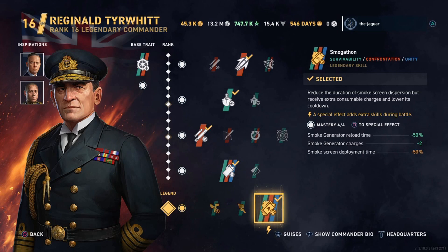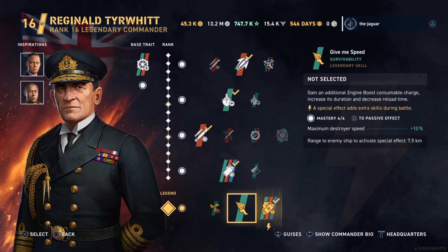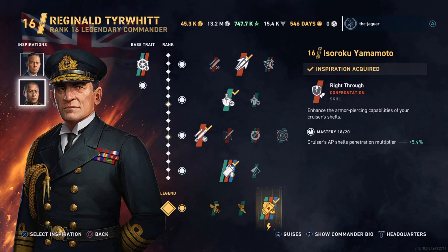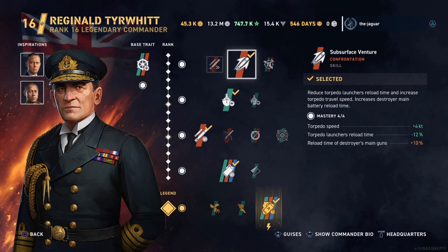Even though you're in smoke, when they rush close enough you will be visible, which will mess up your Smogathon. Radar from any cruiser can also disrupt it. For the Tierwitt build, I configured him specifically for the Minotaur: I selected Luchins as the first inspiration — his trait 'Gimlet' increases AP shell damage for your cruiser — and Yamamoto as the second inspiration, enhancing armor-piercing capabilities with 'Right Through,' maximizing gun AP output.